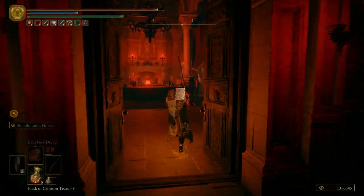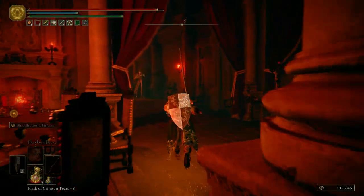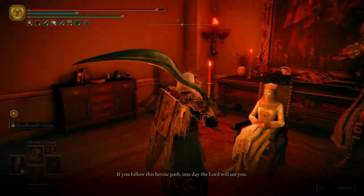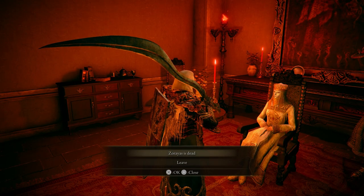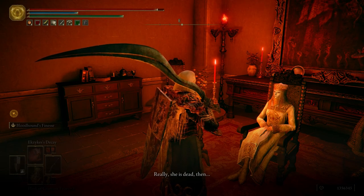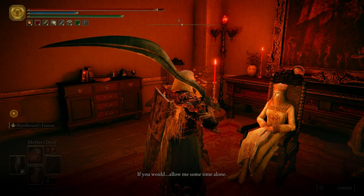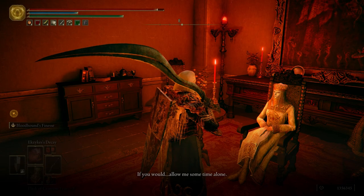We're going to go talk to Tanith and let her know that Zariah is dead. She responds: 'Really... she is dead then. My gratitude for your forthrightness. If you would allow me some time alone.'